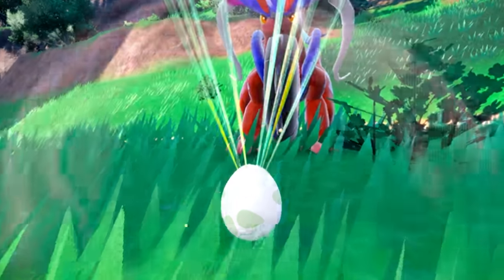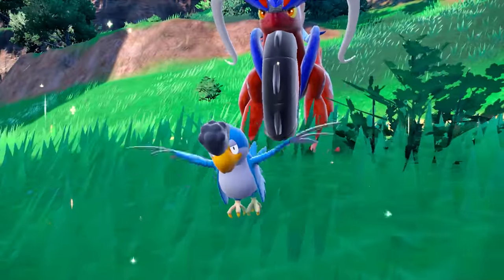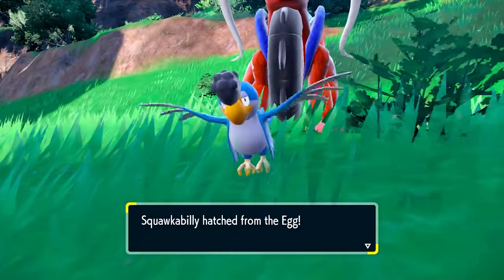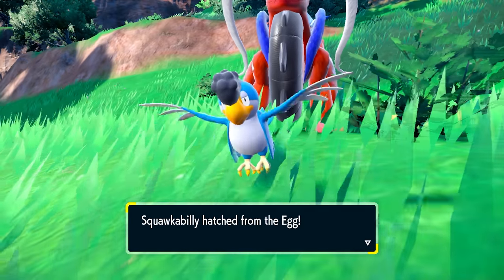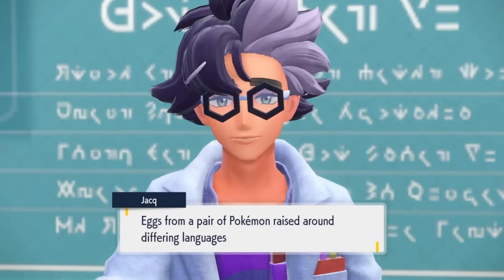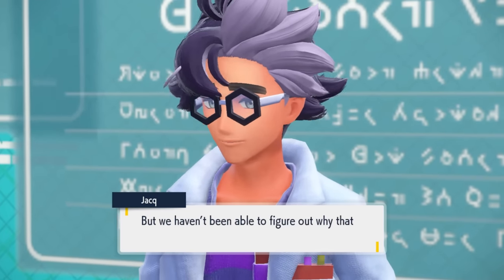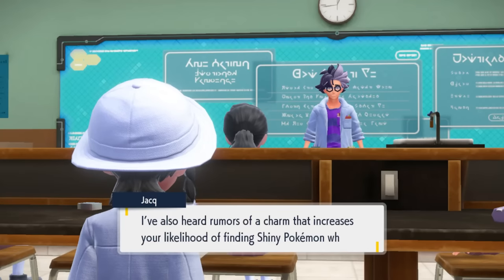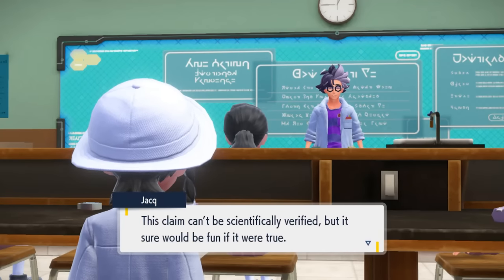You don't need a Pokémon with Flame Body to hatch eggs faster — just leave the picnic, run around, and eggs hatch in the overworld. You can pump out eggs much faster in this game than any previous Pokémon game. A great suggestion is to use a foreign Ditto, which activates the Masuda Method and increases your shiny odds even higher.